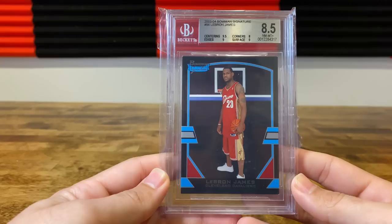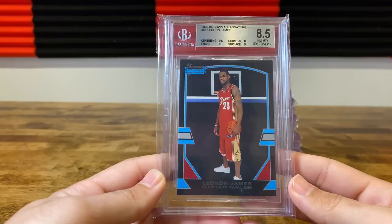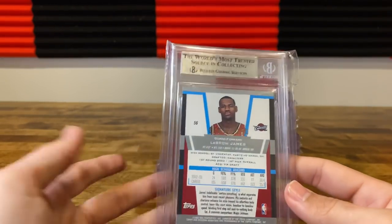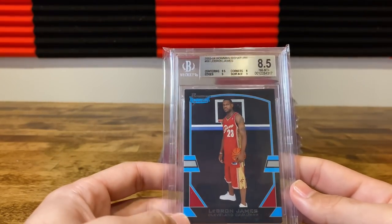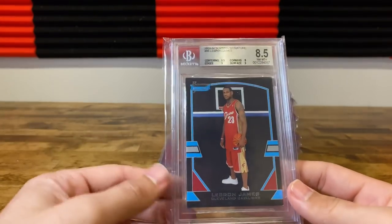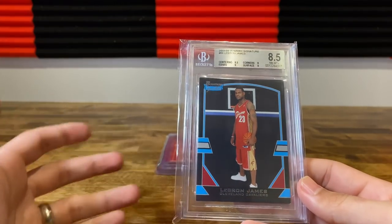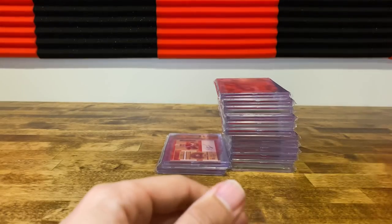Got this on a recent mail day, was really hoping for a nine — got two nines, a 9.5, and an eight. I was hoping they would give it nine corners or 8.5 corners to get the nine. I wasn't expecting eight corners; this card is a tough grade. Bought that in a rookie lot of LeBron — if you haven't seen that video, I encourage you to watch it. I bought a big LeBron lot for like $900 and LeBron stuff has gone up like two or three times since then.